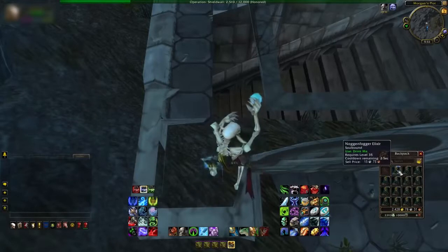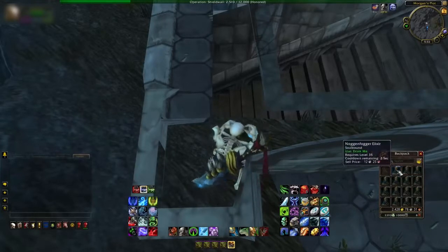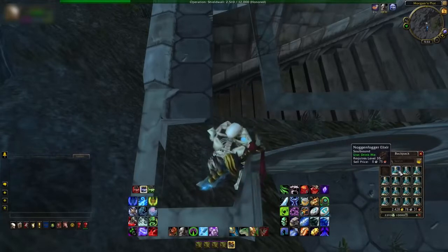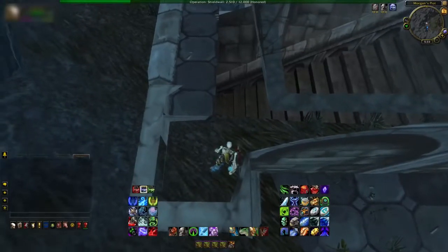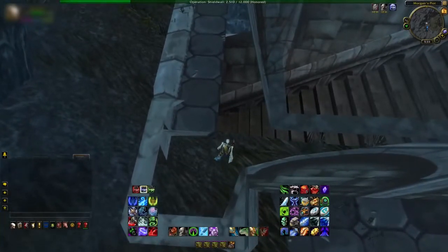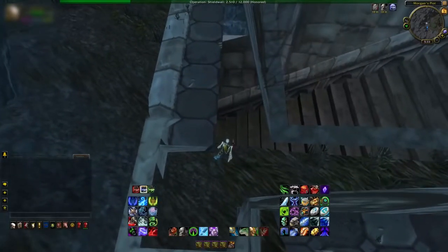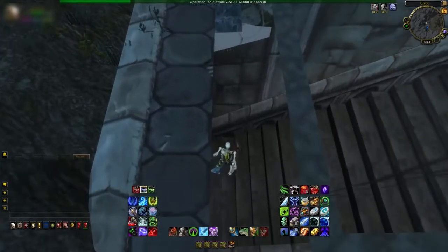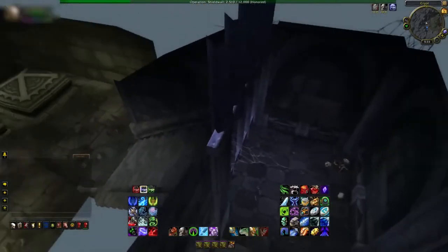You need to drink the Noggin Fogger Elixir to shrink your character down. It can be purchased in Gadgetzan over in Tanaris — I think it's 20 silver for 5. So I've just stocked up to make sure I've got plenty of it. It might take a little while for the buff to take effect, but when it does, you need to move yourself a little bit farther forward, going to the right of the ledge in front of you — literally taking a leap of faith, like in Indiana Jones and the Last Crusade, and walking onto thin air. Move yourself just to the end of the second big breeze block.